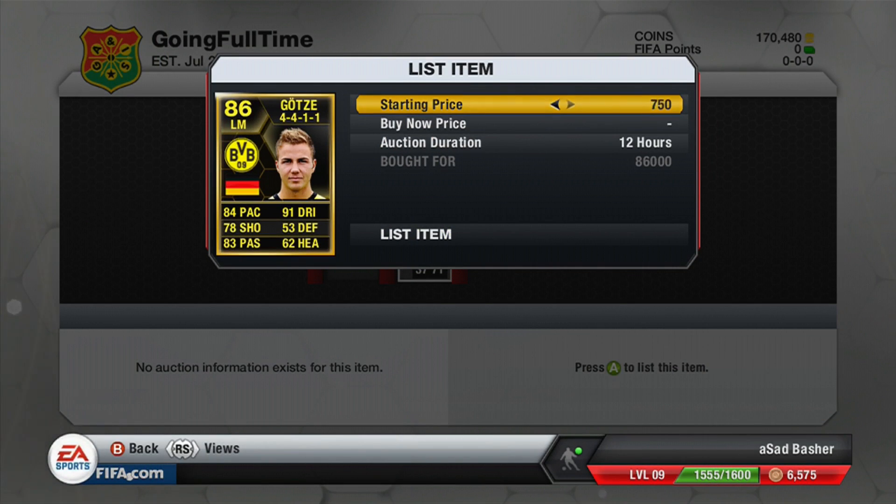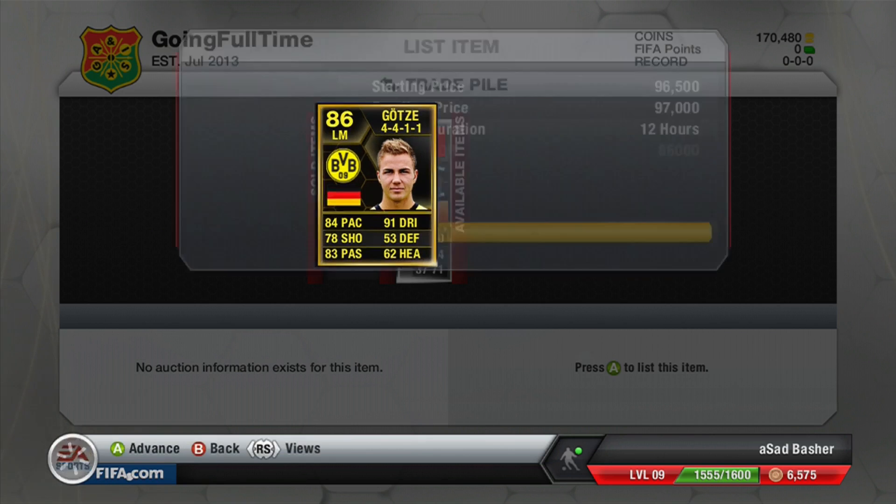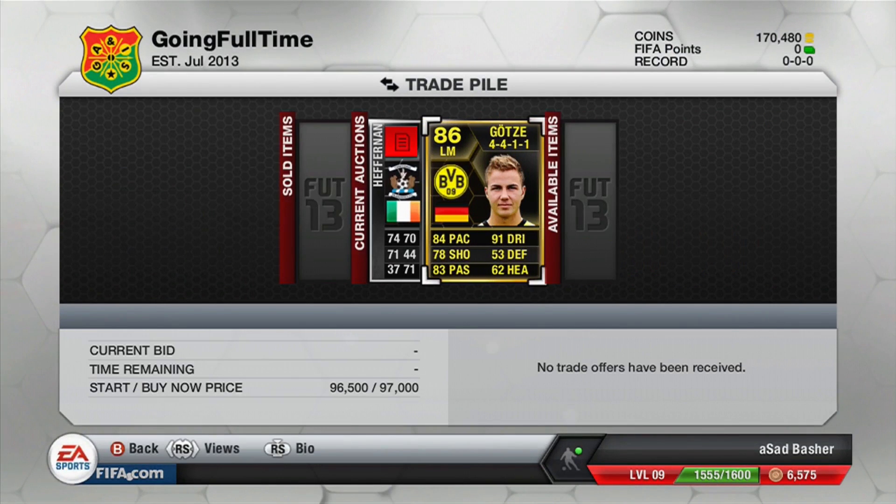Then there's this Gertzer that we bought for 86,000 coins and listed him up for around 99,000 to 100,000 coins. He doesn't sell for much in the end and we make a very very little amount of profit on him.